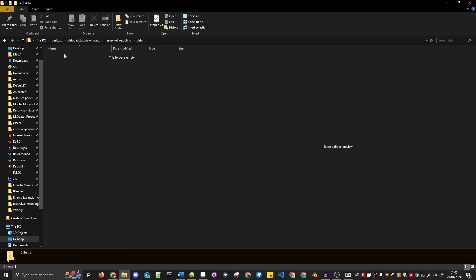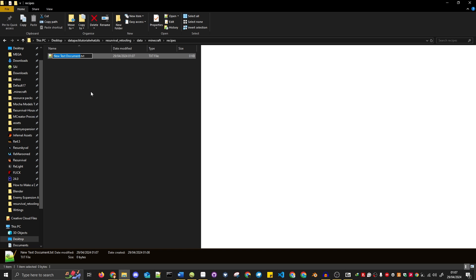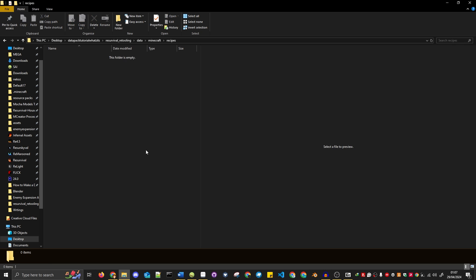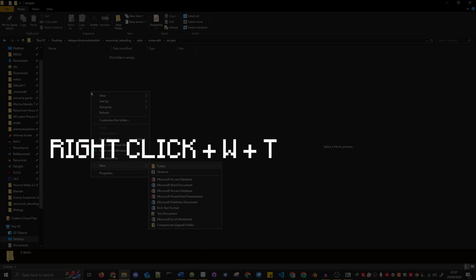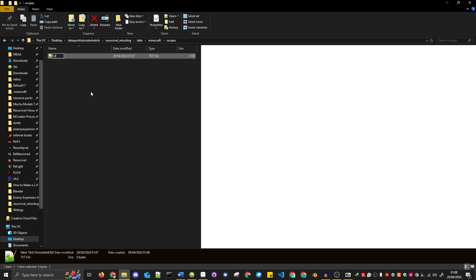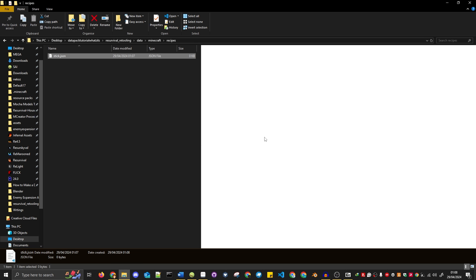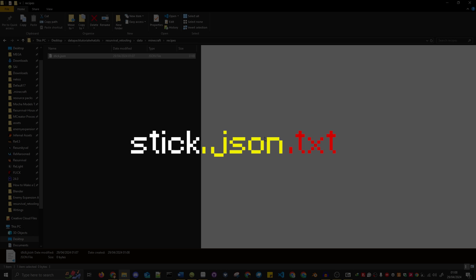Ctrl+Shift+N, Minecraft, Ctrl+Shift+N, recipes — then we make a new JSON file called stick.json. JSON files are just fancy text files, so all you need to do is right-click, New Text Document. Then highlight the entire name including the .txt extension, and name the file stick.json. It'll ask if you want to change the extension, which you do — make sure it does not have .txt at the end or it won't work. I would strongly recommend getting Visual Studio Code to do this, as that program can actually check for errors in not only JSON files, but also Minecraft-specific JSON files if you install certain plugins.